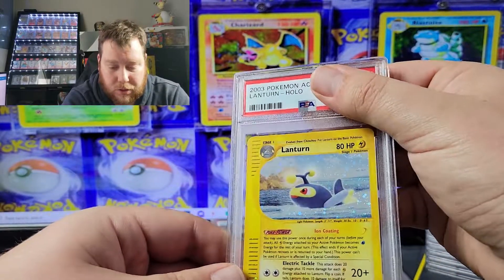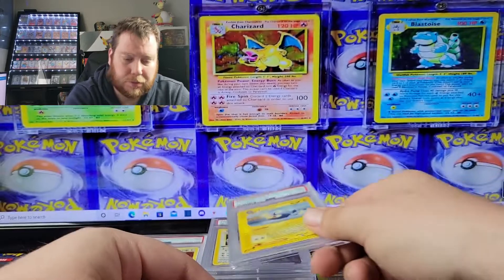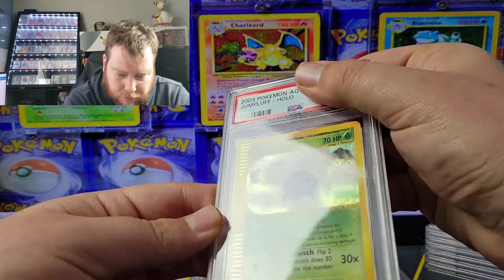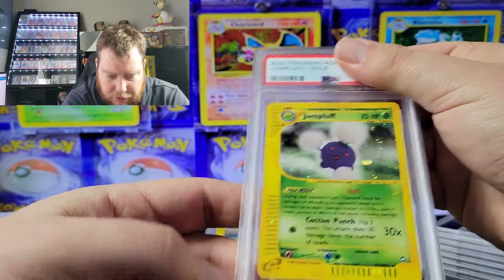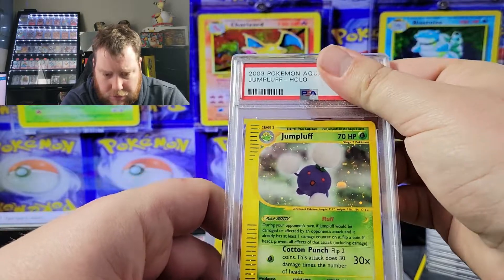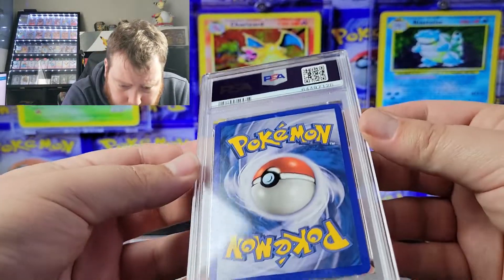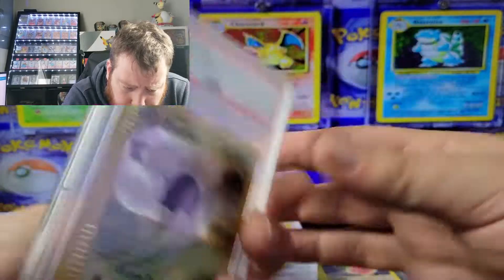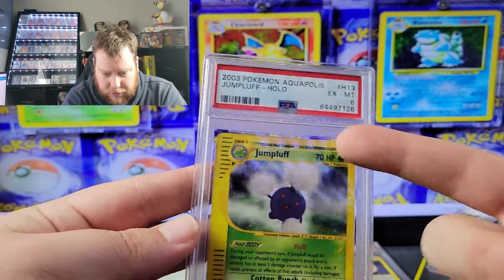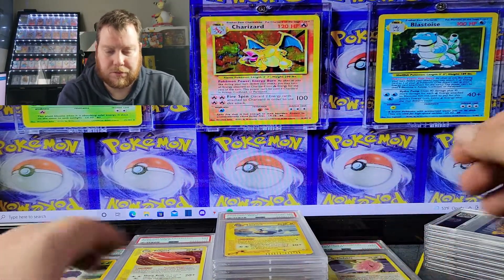We got Lanturn holo from Aquapolis — that got an eight. Then we got Jumpluff from Aquapolis. Even though these aren't the bigger names, nines and tens on E series are still decently priced and people are always looking for E series stuff. Jumpluff got a six — it looked good with minimal whitening, unless there's some serious scratching. Centering looked decent too, though it's hard to judge on those big cards. So we've got our first six.